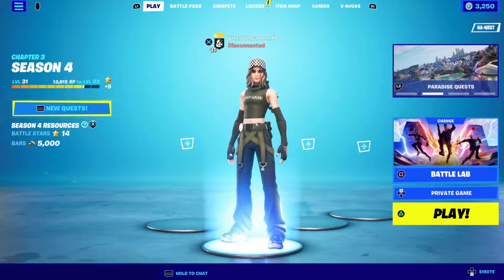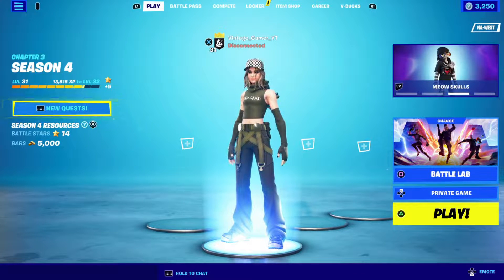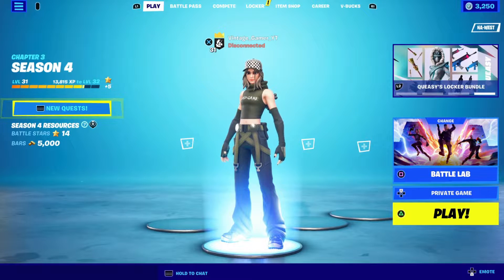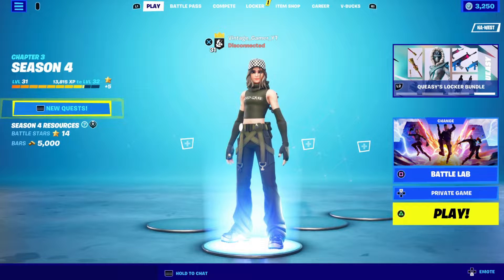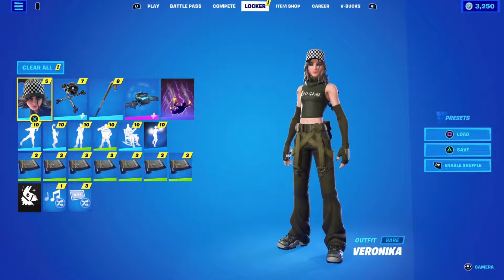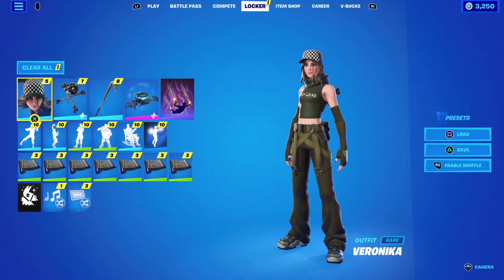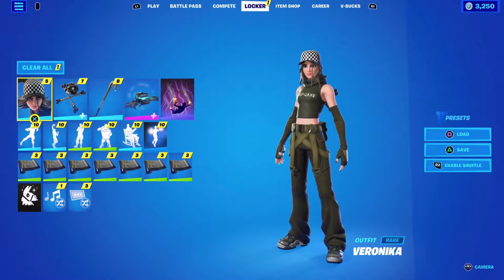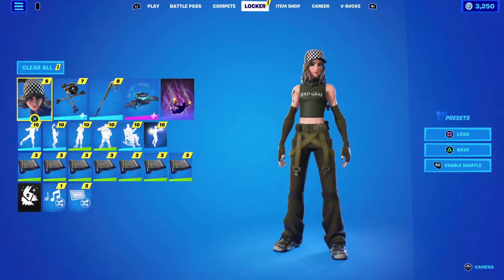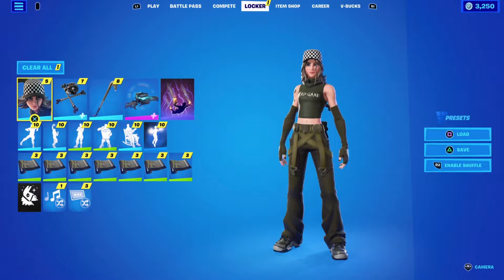Welcome to another video — today we're looking at the Checkered Past Pack with Miss Veronica. In the locker, the pack is $3.99 and comes with 600 V-Bucks, so just for the V-Bucks alone it's $3.99, and the skin is basically free.